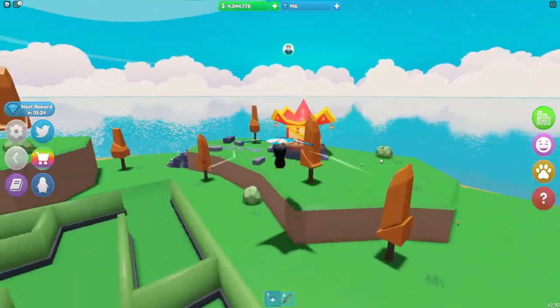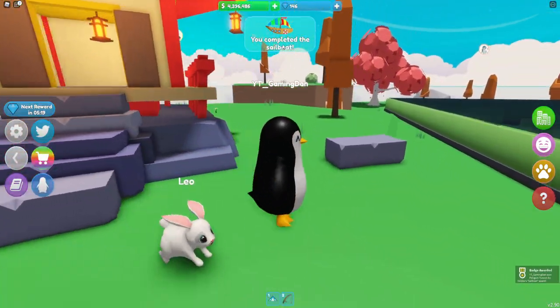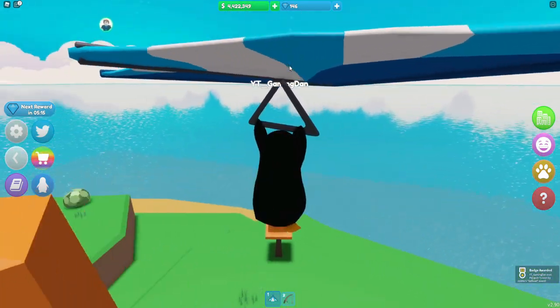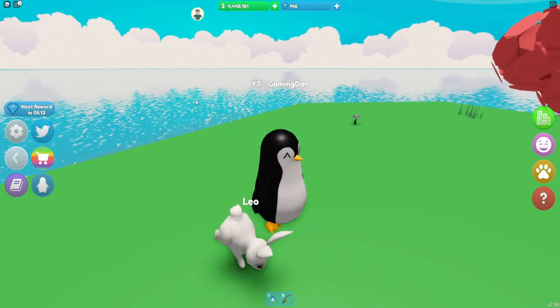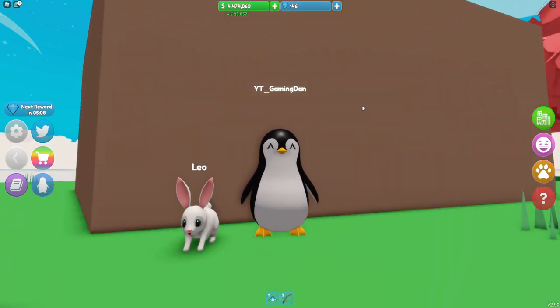The last spot is just in this house over here — let's quickly go inside. Here we go guys, you have the helm! And there we go guys, you complete the sailboat — which is pretty cool! That is going to be it for this video here inside Penguin Tycoon. I hope you all enjoyed. If you did, make sure to like and subscribe, show some support, and peace out!